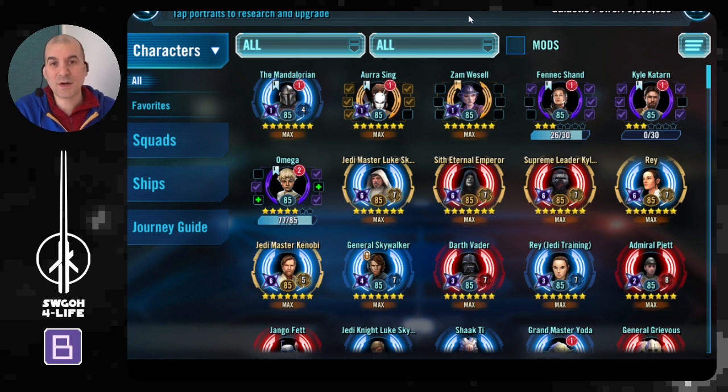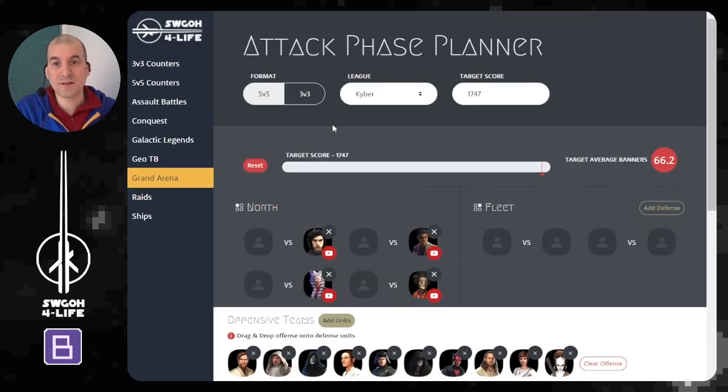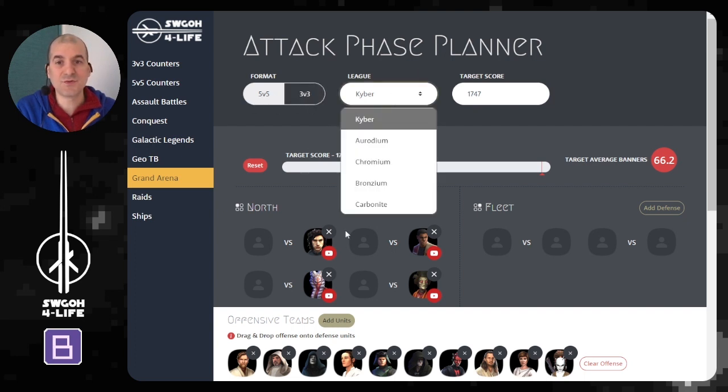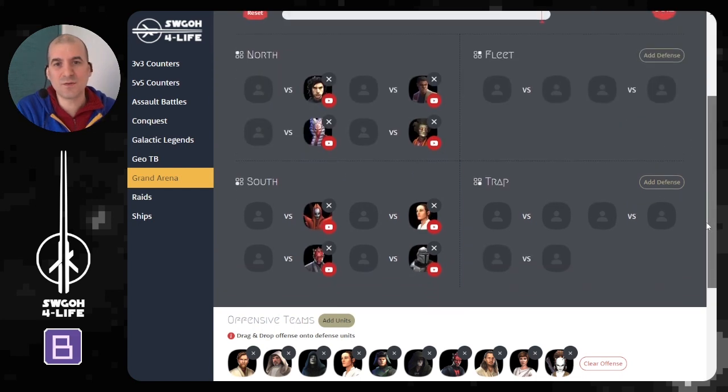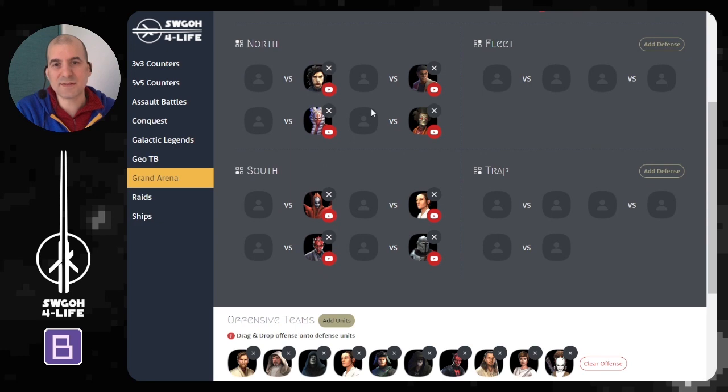Now the attack phase — phase three. I use my attack phase planner, which I created and added to my Swaga for Life website. It's a straightforward, simple planner. You choose the format — 5v5 or 3v3 — choose your league such as Kyber, set a target score, and then place the defense teams your opponent has set.